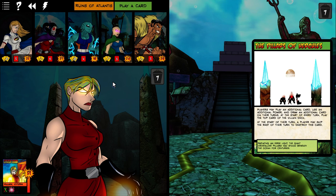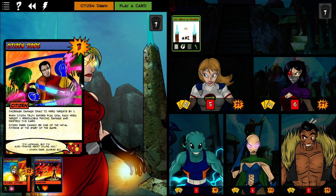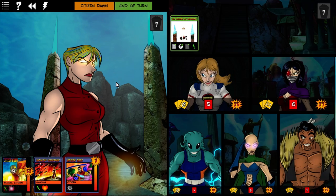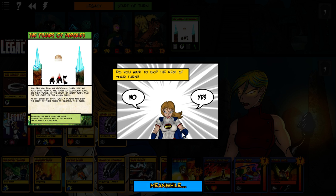Environment turn: Pillars of Hercules — players may play an additional card, use additional power, draw an additional card. At the start of every turn, play the top card of the villain deck. At the start of the turn, a player may skip the rest of the turn to destroy this card. So we'll probably do that — she'll get two plays here. We knew that was coming. Citizen Dare — silly citizen, he will die quickly. And that was it — it was kind of boring. Anvil. Who do we want to skip? Probably Legacy. I can get both of these with Teyaha, but we can't play a card every single turn — that would probably kill us. So we will skip.